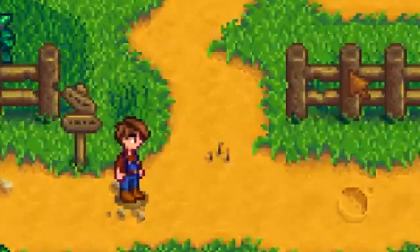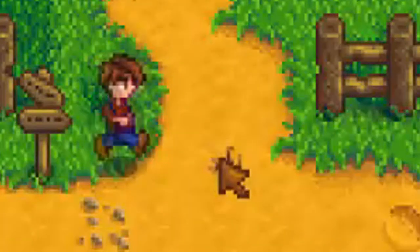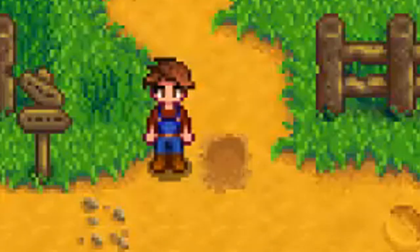You see these? These are worms. Whenever you come across them in the world, you're going to want to use your hoe on them. Many of the collectibles can only come from these worm tiles, and you can also get some useful resources such as clay or even ore. Always hoe the worms.